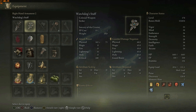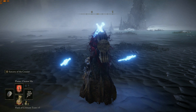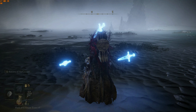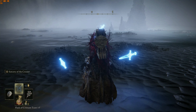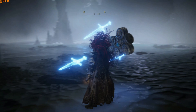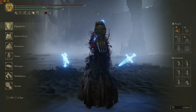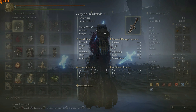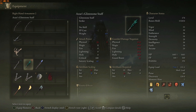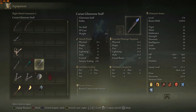Even now you don't see this enabled, because this staff is not suitable for this sorcery. So now what you have to do is see whether there is a Glintstone Staff — just like this one. If you see, the Glintstone Staff is here, so you can put this on.